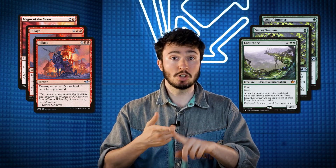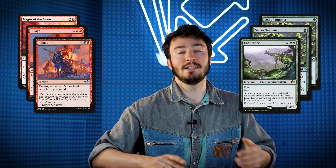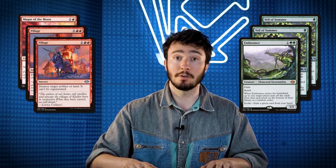I'd much rather have most other things than a Pillage if I'm already having to deal with what he has on board, so we're taking those out. We're bringing in two Veil of Summer — one because it protects us from his discard spells, but also he has a lot of removal and we might want to protect our threats. It's good all over the board. We're also bringing in an Endurance because it's a solid beater and he has a lot of graveyard interactions and has a Lurus, so flashing it in will reduce the Tarmogoyf or something similar.